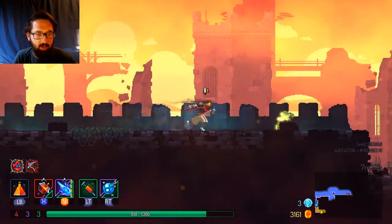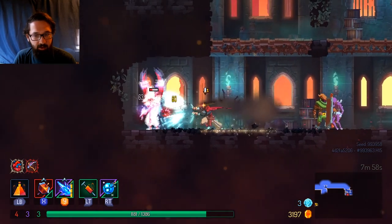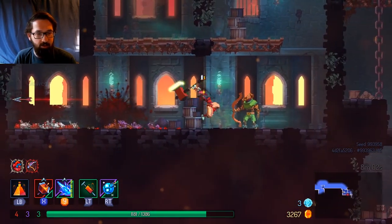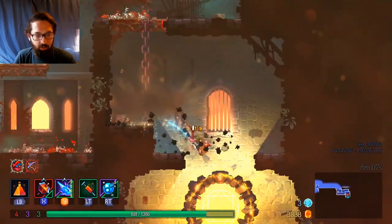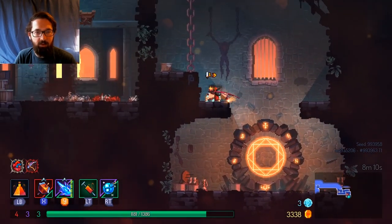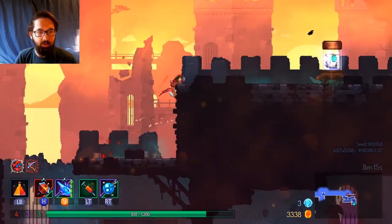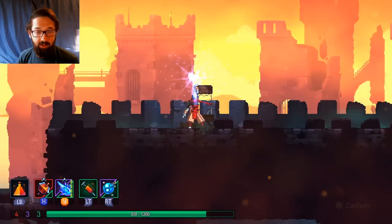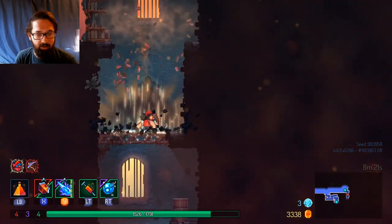We got the ice grenade and we have the ice frost bolt — I think that's what it's called. Look at that — just skillful dodges that I'm doing by accident. I tried to roll towards the other enemies both times. So don't get it wrong and think he did that out of pure skill — I'll let you know when it's pure skill, because I'll be impressed with myself. I don't want you to be under any false pretenses that I'm actually good at something.